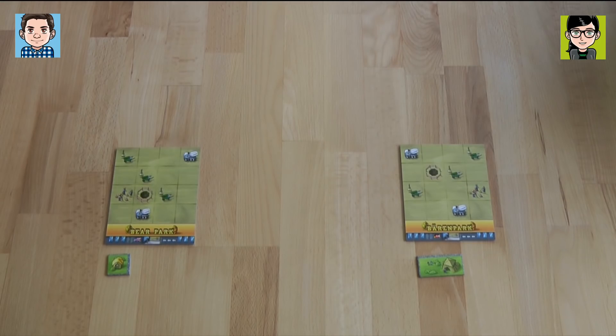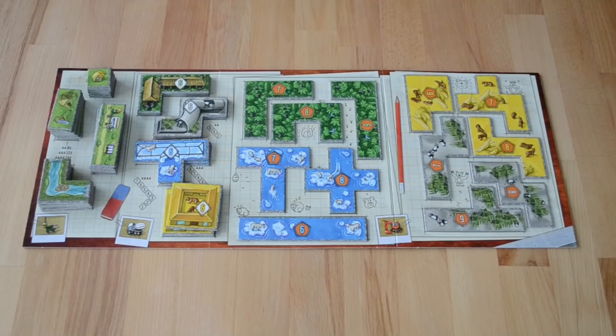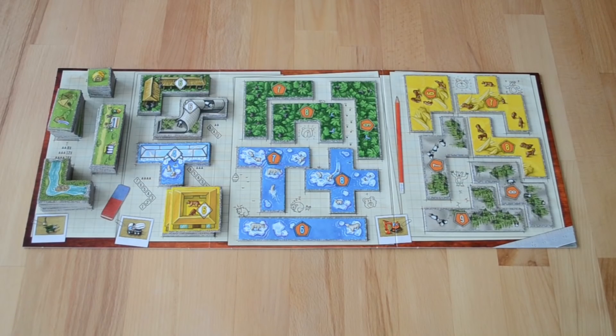I'm the starting player and I start with a toilet; the second player starts with a playground. I'll put my toilet in the corner, and I'm taking the first polar bear animal house. You had sort of the idea I had, so I have to change a little bit. I'm going to take my playground and cover one of the white trucks, and I think I'm going to take this panda animal house.